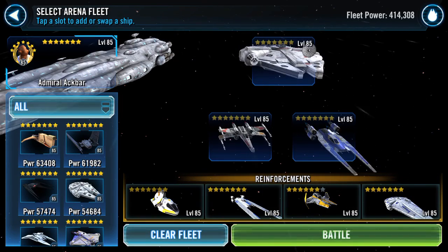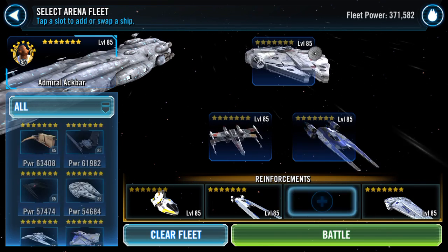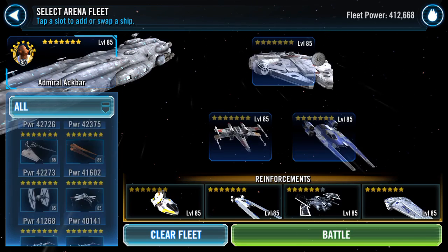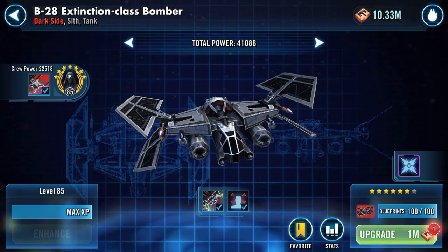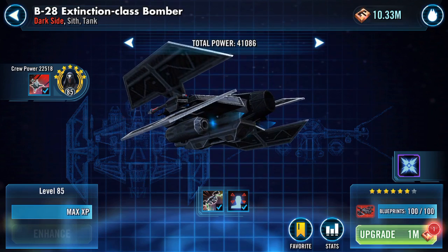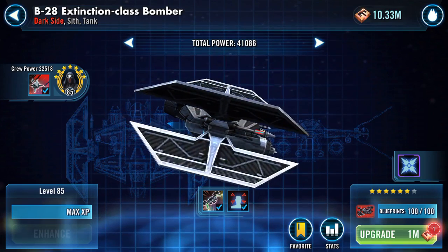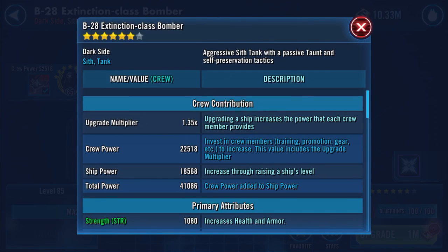Hello Galaxy of Heroes. I'm set and ready to go into a battle, but before I do I'm just going to drop out of ETA for a moment and bring in my six-star B-28 bomber. Emphasis on the six-star, because I finally have accrued 100 shards and am now able to promote my B-28 Extinction Class bomber up to seven-star. Here it is at the moment: 1.35 times multiplier, crew power 22,518, ship power 18,568.